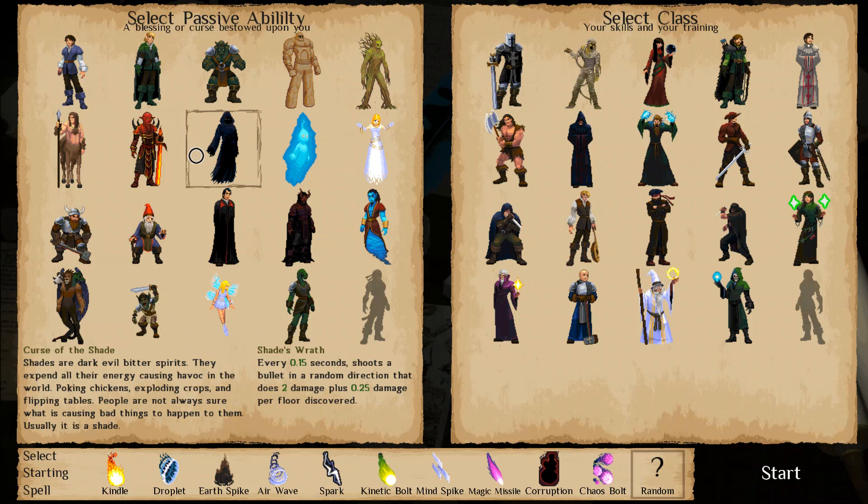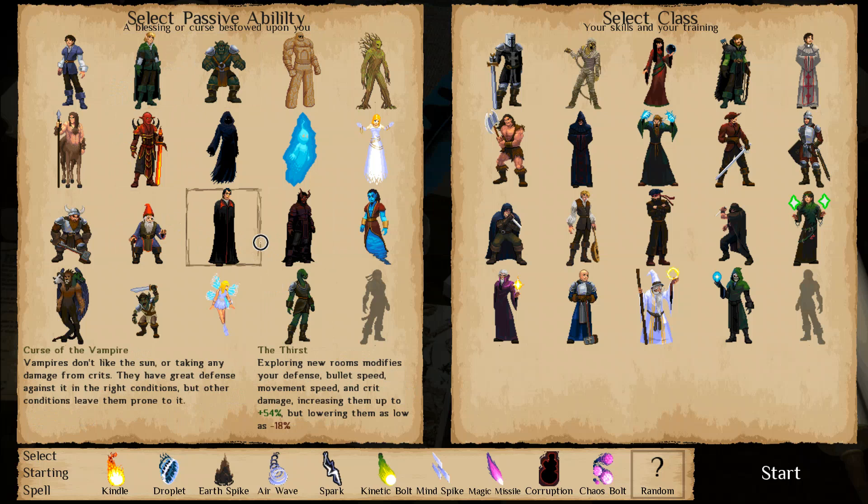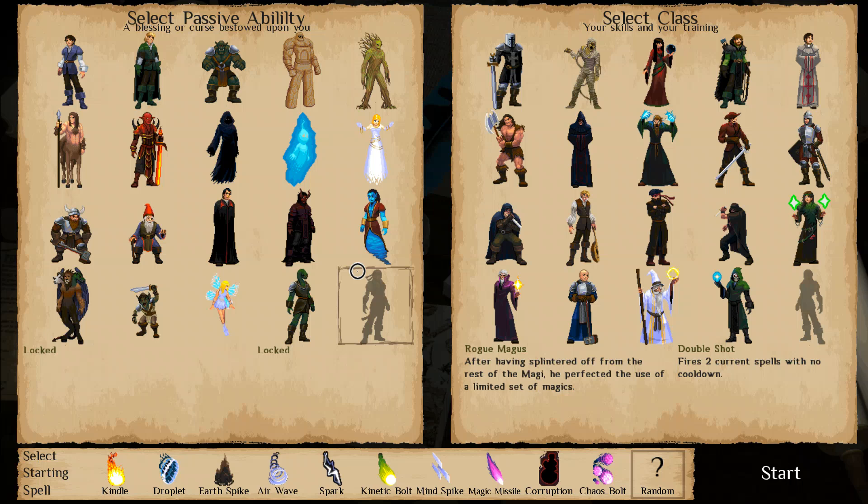Starting off, there's a ton of choices - a whole bunch of passive abilities we can take for our character. Each of the people you control inside the game has a class. You just control one guy, but you have multiple playthroughs. Your person will always have a special ability, and he can carry up to four spells, though you can only use two of them at one time because there's quite a hefty changeover in switching spells in and out.